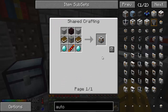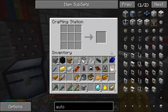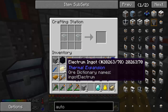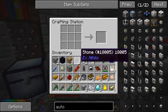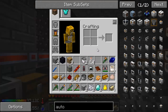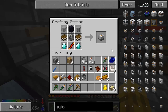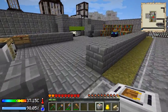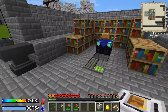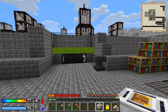Auto enchanter, right here from MFR. That's the disenchanter — we want the auto enchanter. We're going to need our machine frame. The auto enchanter takes mob essence and it takes power, and we've got tons of that down here. I'm probably going to put it here in this area, but I don't really want to run power and mob essence at the moment. So I'm going to put it right here where I've got tons.